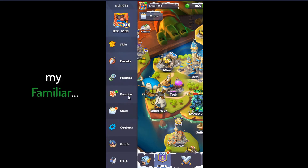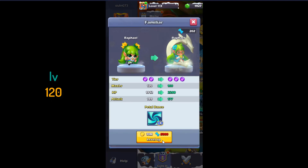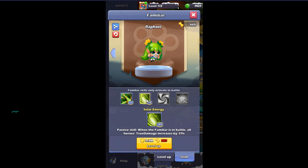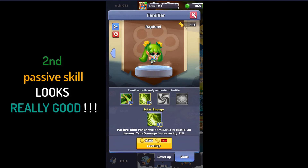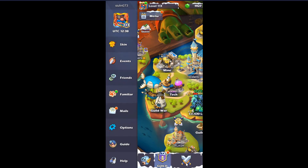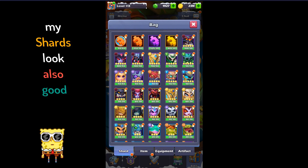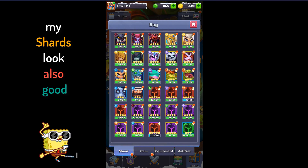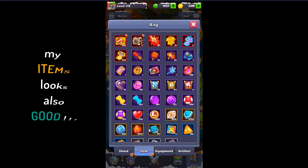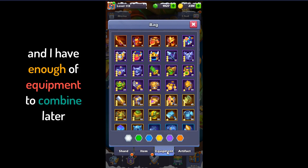My familiar is level 120 — upgrade will take some time. Second skill looks good. My shards look also good. My items look also good, and I have enough of a quick name.